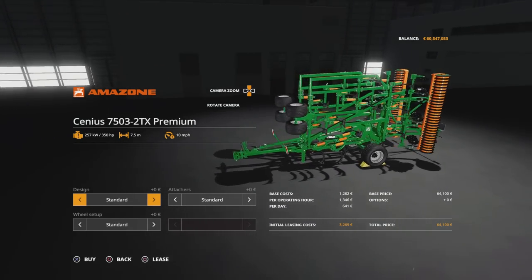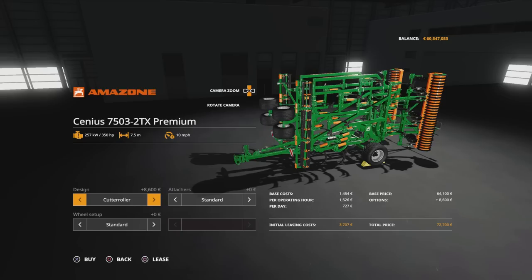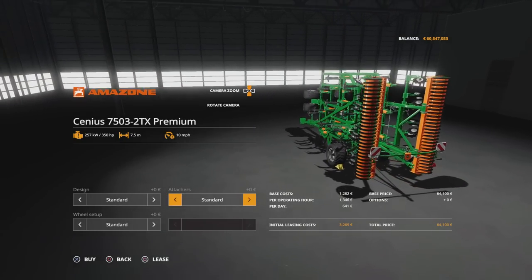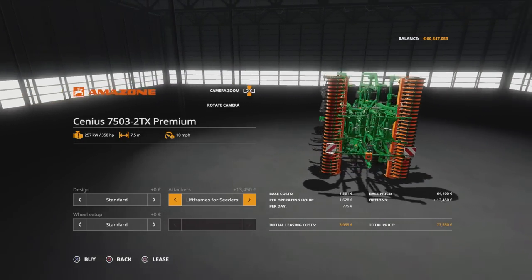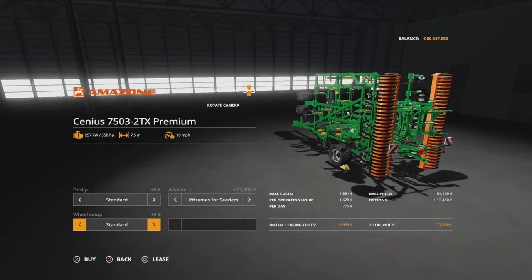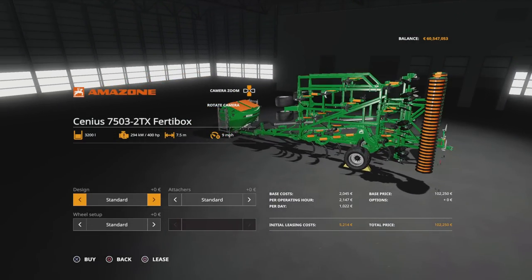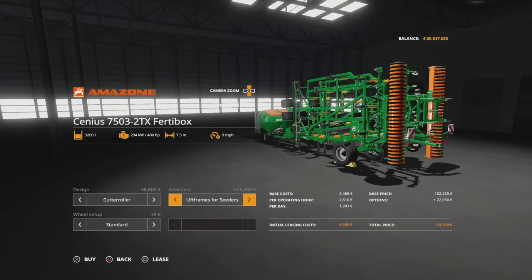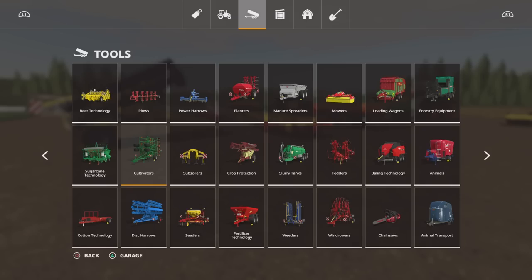Options on this: we've got standard, or we can have an extra cutter roller across the front — that adds another 8,600 onto the price. Attachers: standard, so you can use it as a standalone cultivator. It has a trailer hitch on the back so you can put something else behind it, but you can have lift frames for the seeders that come with it. Then we've got wheel setup — standard or wide. That's the same for the 30 box version — standard or with cutter roller, standard or with lift frames, and still has the trailer hitch. So that's the cultivator section.